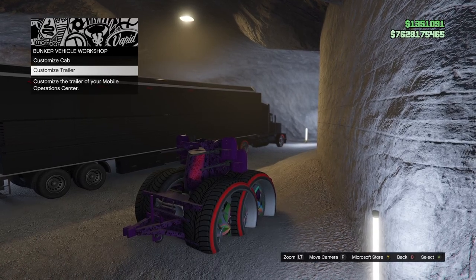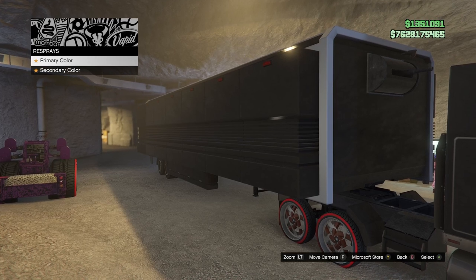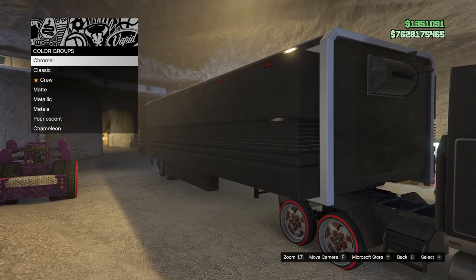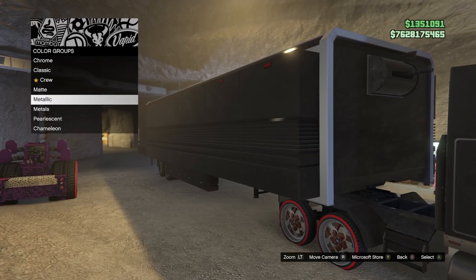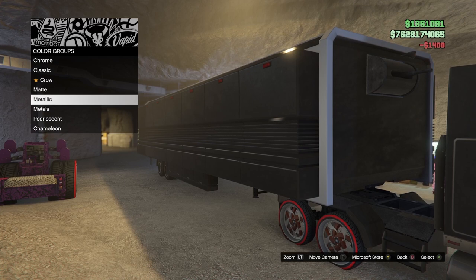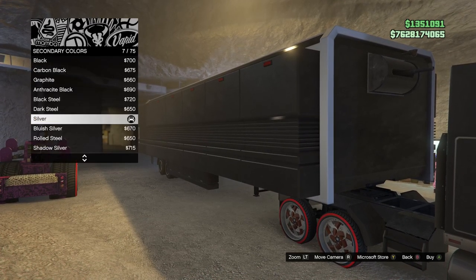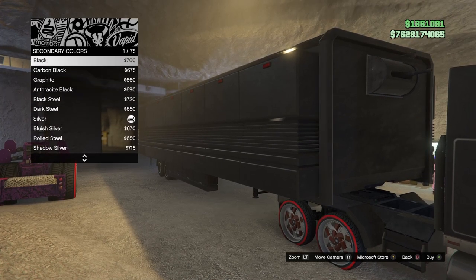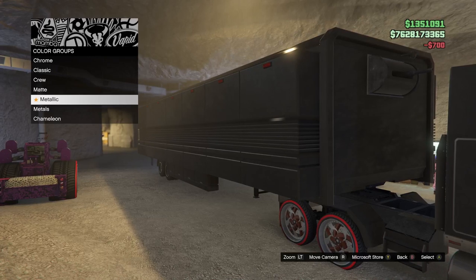Back out all the way until you get to the menu that says Customize Cab or Customize Trailer. Go into Customize Trailer, go down to Respray, and go to Primary Color — set that to metallic black as well. Do the same thing for the secondary color and set that to metallic black too. Then back out of that menu.